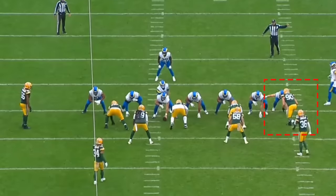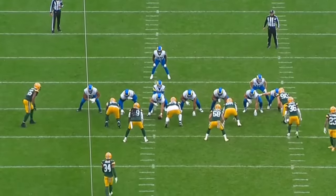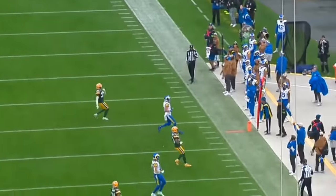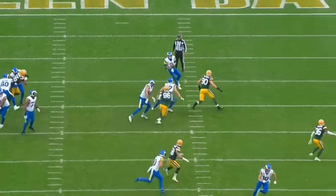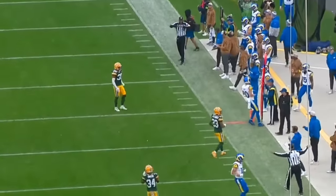Here's another really nice rep by Van Ness. He beats the tight end, generates pressure, and ultimately forces the quarterback to throw the ball away. He also gets the quarterback hit on this one. This is the explosive ability that Lucas Van Ness has — throws the tight end off of him and generates pressure. Really nice rep.